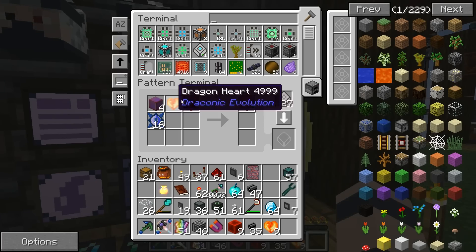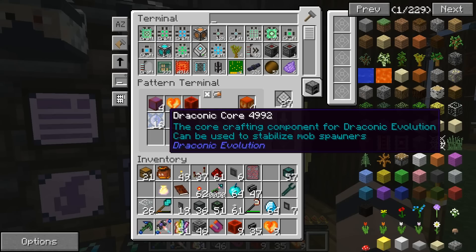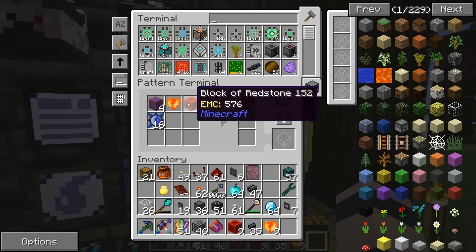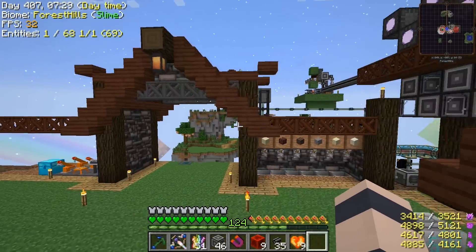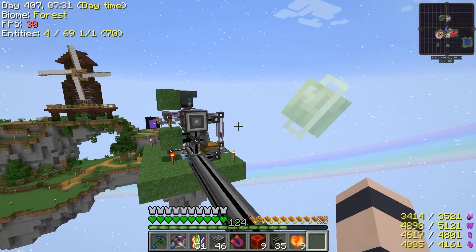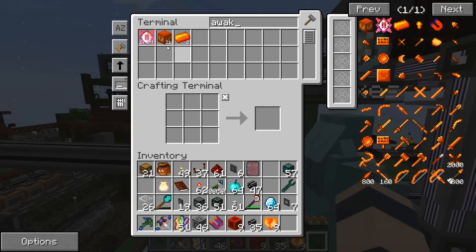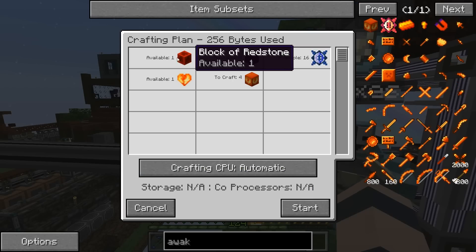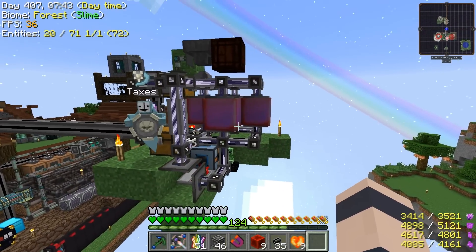Here's the recipe: four charged blocks, the hearts, 16 cores, and a redstone block to trigger that device — even though it's not used in the actual making of the awakened draconium. It's kind of a cool trick. Let's check it out and see it working.